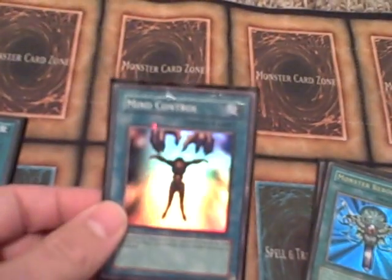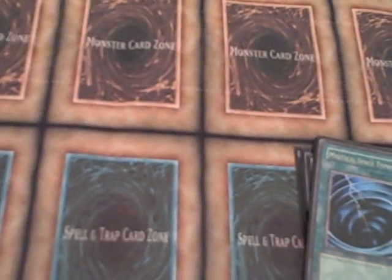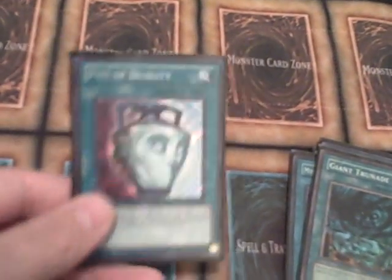Let's go to the spells. 1 Dark Hole — you can play it now, everybody should play 1. 1 Monster Reborn, 1 Mind Control, takes place of Brain Control. 2 Book of Moons, 1 Gold Sarko — I use this to search out for Cold Wave or Giant Grenade. 2 MSTs because you can play 2 now, Cold Wave, Giant Grenade, and then 2 Pot of Dualities.